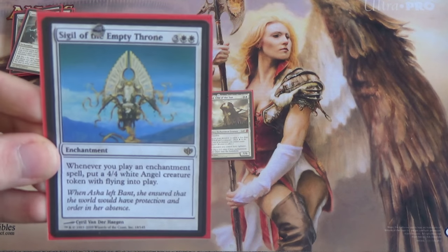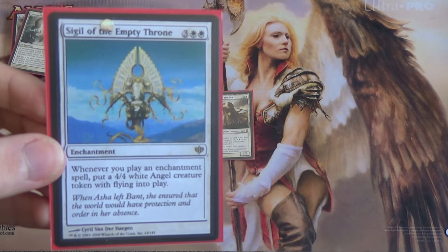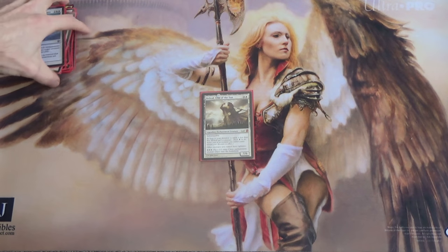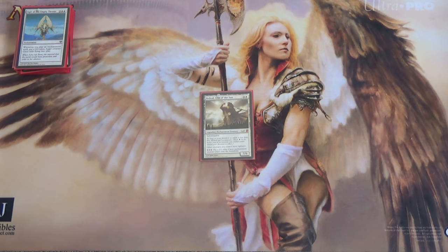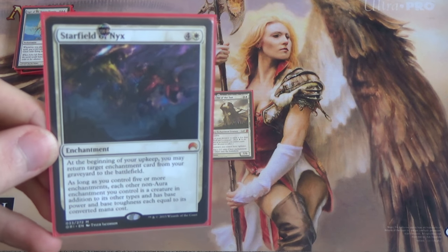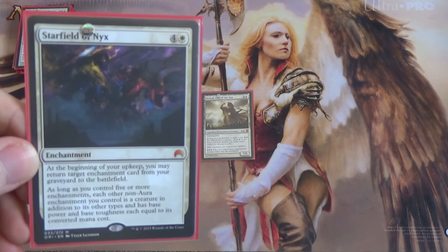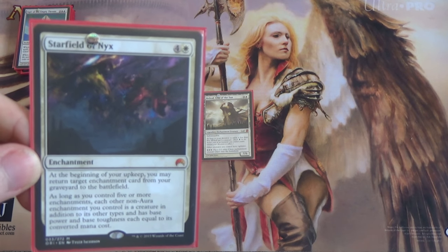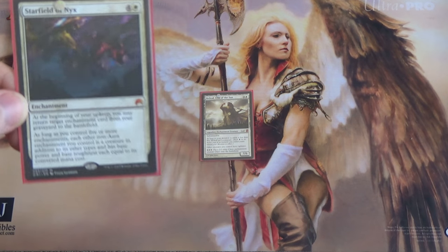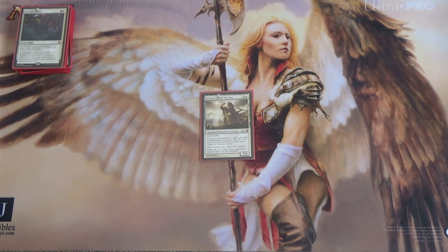Next we have Sigil of the Empty Throne. Whenever you play an enchantment spell, put out a 4/4 Angel. We have more than enough enchantments to make this a reasonable effect, but they have to actually be cast. So something like Enduring Ideal we'll get to will not work with it, unfortunately. Then we have Starfield of Nyx — not because it itself makes creatures, but because it turns your enchantments into creatures. It's Opalescence with the ability to get back enchantments from your graveyard to the battlefield. You want to make sure you're going to be safe because wrath spells will do you in, so Starfield of Nyx has to be played very cautiously.